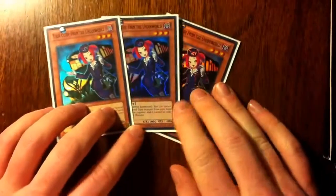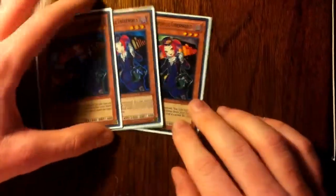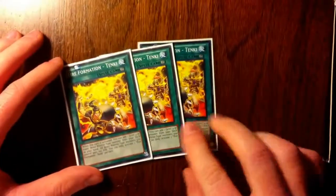Next, something that's definitely going to be changed in the future: three Tour Guide from the Underworld. I want to trade it out for two Fiend Sargeant and a Gale Blackwing — those are your anti-meta cards right there. Since they special summon, it's not very good in this deck, because I'm trying to stop special summoning.